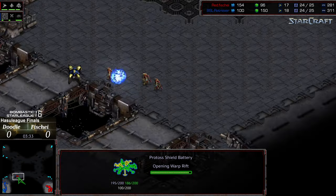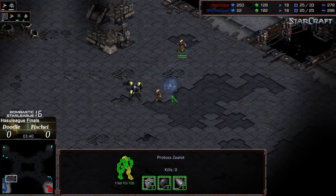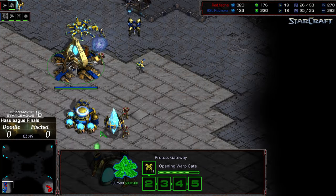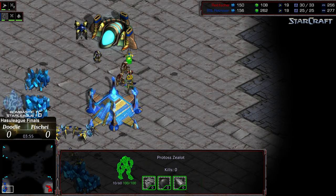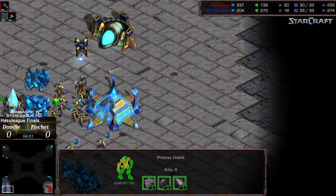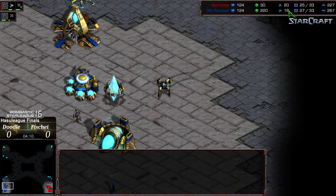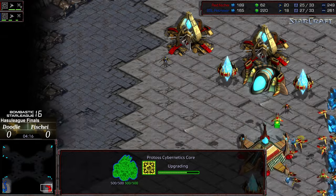A dragoon is making its way out to get pot shots and soften up the initial zealot, so now it's going to be whether Doodle can out-micro the zealots. Sometimes players will leave this dragoon on the low ground to blockade the zealots. The zealots do march straight in — it's going to be a while before the second dragoon is out. One probe down, a second probe not yet killed, probes losing mining time. The zealots are all taken care of, however Fisheye now has a two-worker lead.